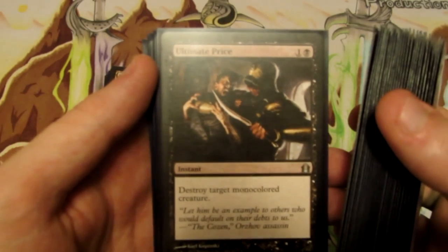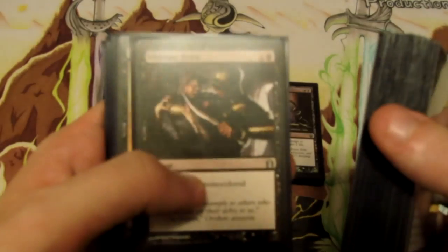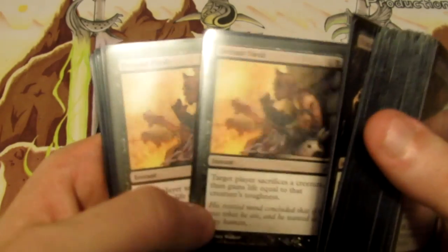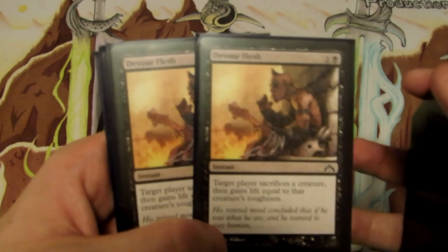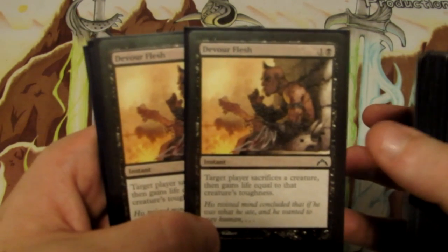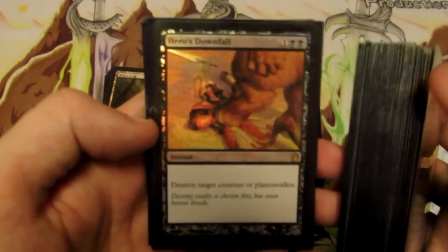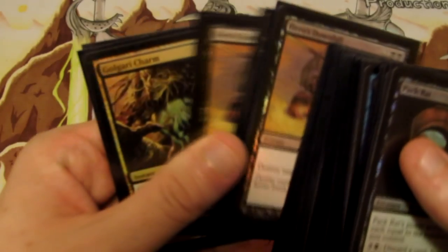We have one Ultimate Price to destroy monocolored creatures — hits things like Stormbreath Dragon, Arbor Colossus, and a lot of other format staples. We have Devour Flesh, which forces our opponent to sacrifice a creature and gain life equal to its toughness — also useful for us when we're low on life and need to sacrifice a Desecration Demon to stay in the game. And we're playing four Hero's Downfall, which destroys target creature or planeswalker at instant speed.